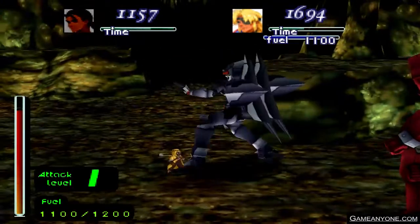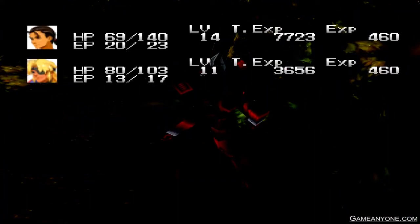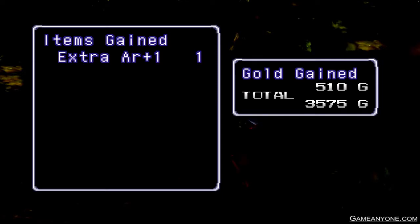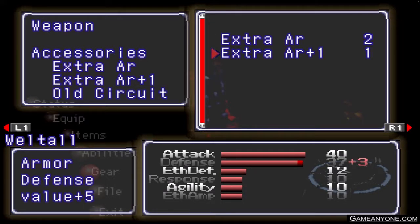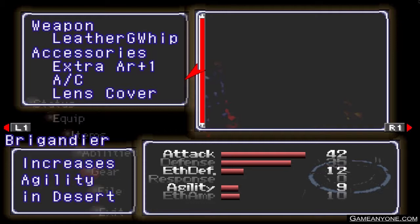At least I can charge up the fuel, don't have to waste a turn doing that. He's level 12 and doesn't have a lot of HP, and the freaking Dock has a shit ton of HP. Extra AR plus one — I think that's a gear item. Yes it is, yay, more defense. 40 attack, 40 defense, and then there's response, agility, and E for amp, E for defense. No weapon — he's got a whip. Increases agility in desert, prevents camera damage.